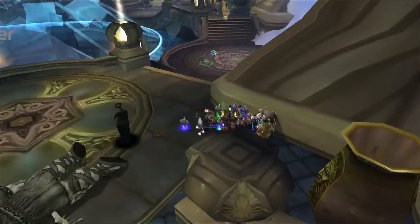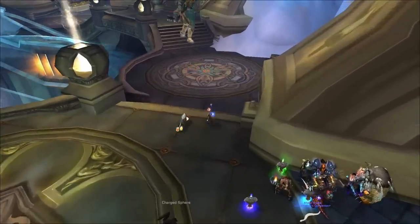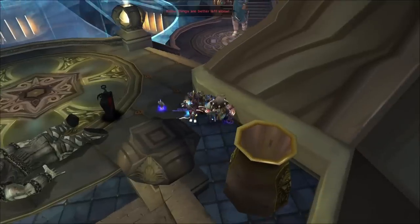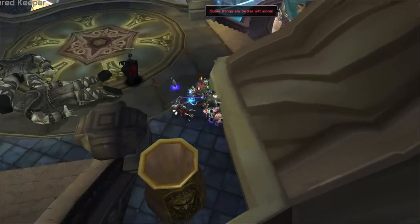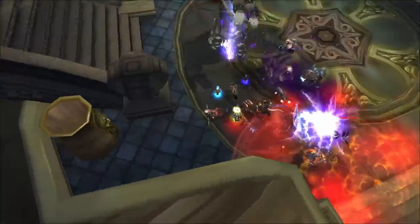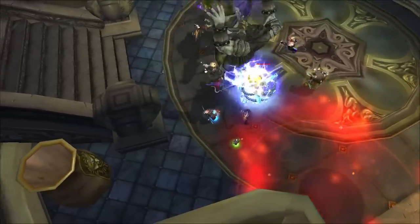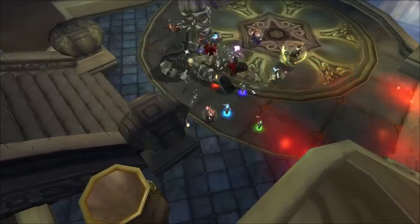Cat Lady: the easy way to pull this boss is to have everybody line-of-sight and have a hunter run over, throw a Freezing Arrow in her patrol path, then Misdirect right before she walks into it — she'll go right to the tank. The Titan Keeper trash summons a ball that's significantly slower than the adds, so one tank can tank both and cleave them down, then just move when they summon the ball.